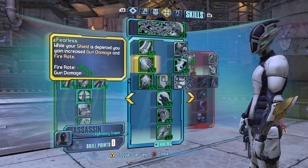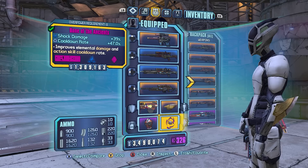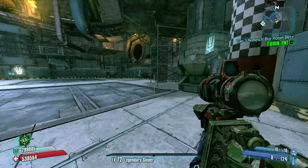Other skills that will help a lot are Ambush, Rising Shot, and obviously Deathmark and Deathblossom. Badass rank will be off. I will also be using a Bone of the Ancients Relic to boost my shock damage and my cooldown rate for my action skill so that I can use Deathmark and Deathblossom more often. What we're going to do to start the fight is obviously knock off Pete's face shield using the unique sniper rifle, the Trespasser.